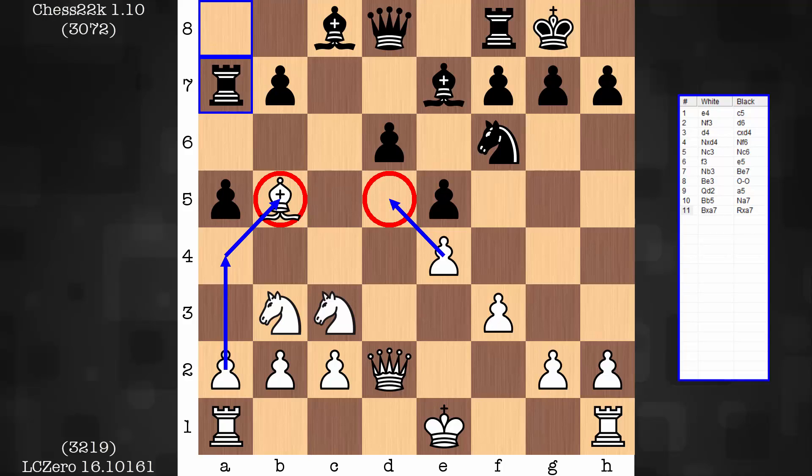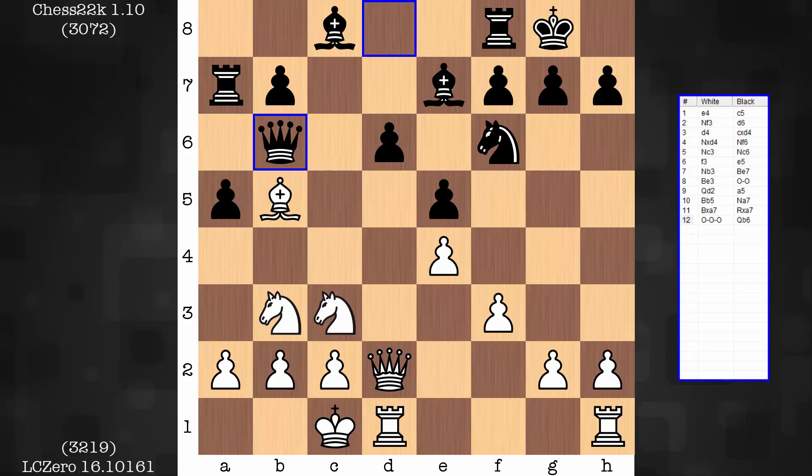What does this mean? What kind of implications can we take away? What's going to happen is black enters a position where there's not a great way forward. It's difficult to find ways to improve the pieces. Meanwhile, white will be able to slowly make progress on the other side of the board. There's one other deeper point we'll get to in just a bit.